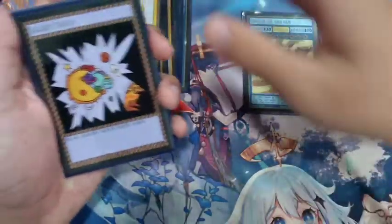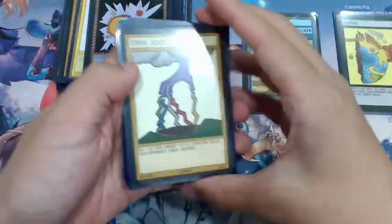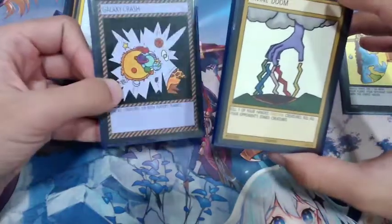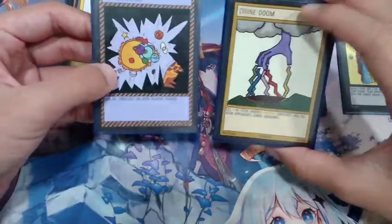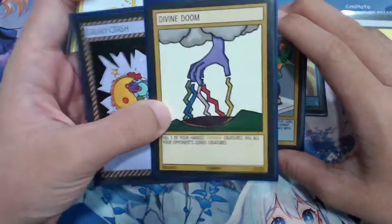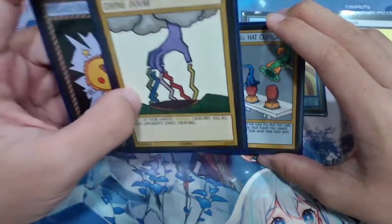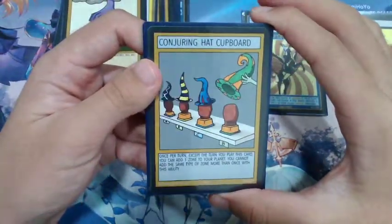Next is a staple card — we have Galaxy Crash, which is removal. Honestly, Galaxy Crash doesn't have to be run because it does kill your own creatures. If you're on a budget and don't have Galaxy Crash, use Divine Doom instead — it's basically the same thing except it destroys only your opponent's creatures at a cost of one Sindian creature in your hand.